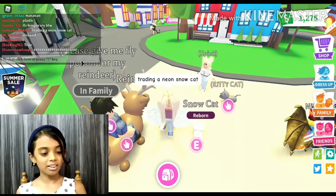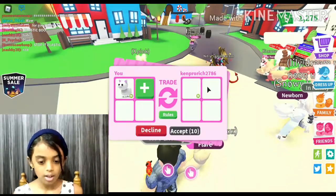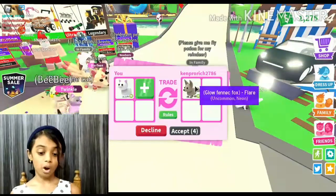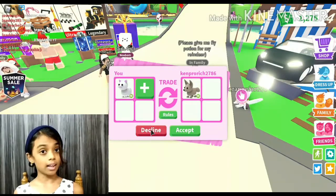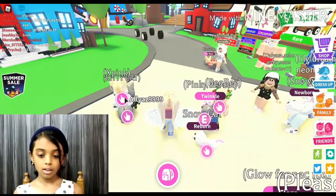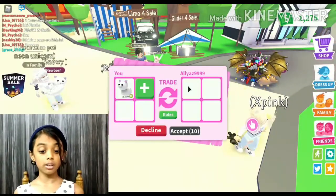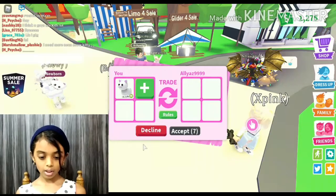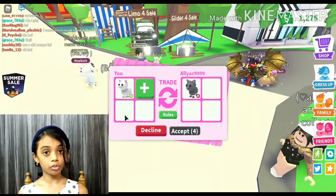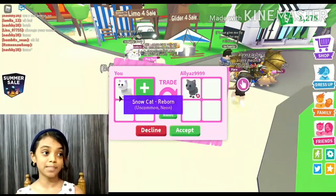Somebody just sent me another trade request. They're offering a fennec fox — both are uncommons and both are neons — but I'd rather keep my neon snow cat so I'll decline. Another person has a neon chocolate lavender cat and they're offering a ride cat. It's a full-grown with a ride potion — it's worth about 150 Robux — but it's my first neon so I can't really give it to them. Sorry!